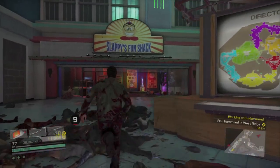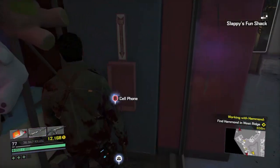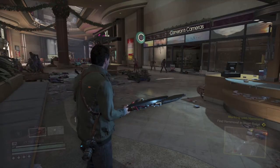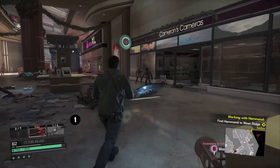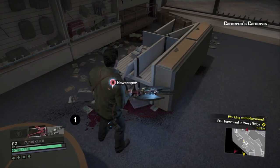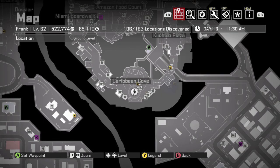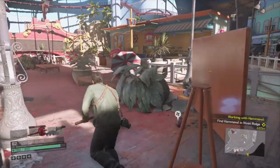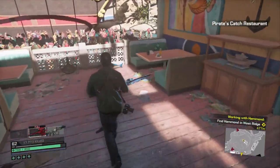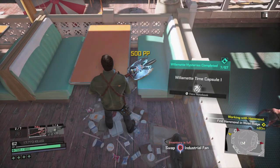We're gonna start off in the mall on Miami Boardwalk. First one's gonna be in the go-kart store — it's a newspaper underneath the cash register. Next one's going to be in this toy store where the fire extinguisher should go. We're gonna start going south and work our way around the mall. Once you are going through here, this is on the way to Caribbean Cove. Inside this camera store will be your next newspaper. Heading into Caribbean Cove, you want to hit up the restaurant. Over here is going to be another newspaper, and each of the newspapers completes a story. Once you complete one particular story, you should get your first achievement for finishing your story.